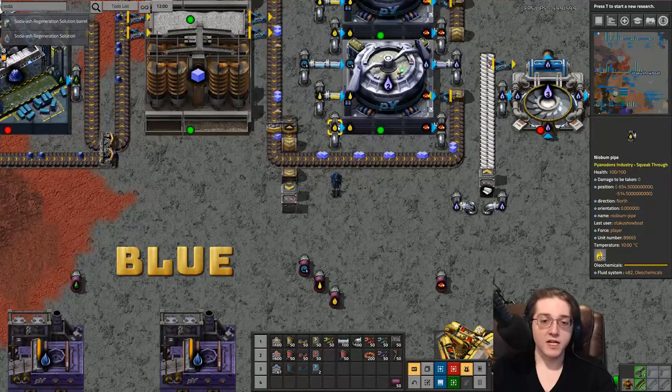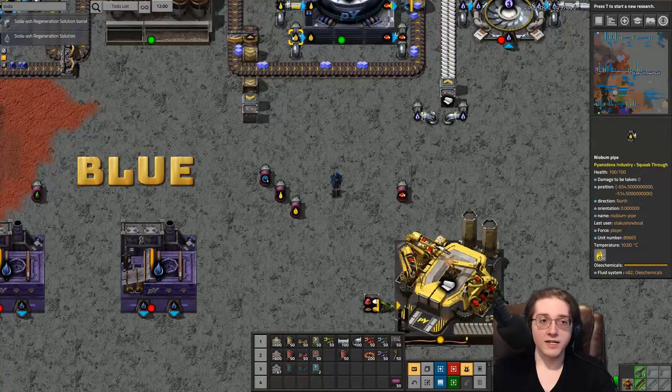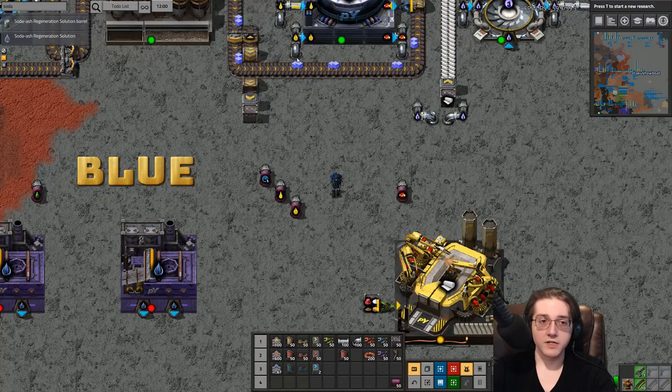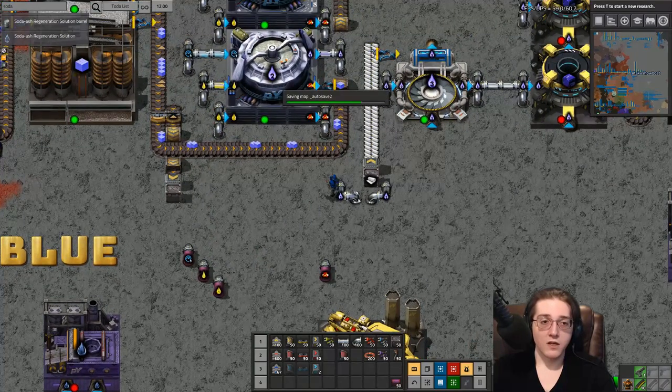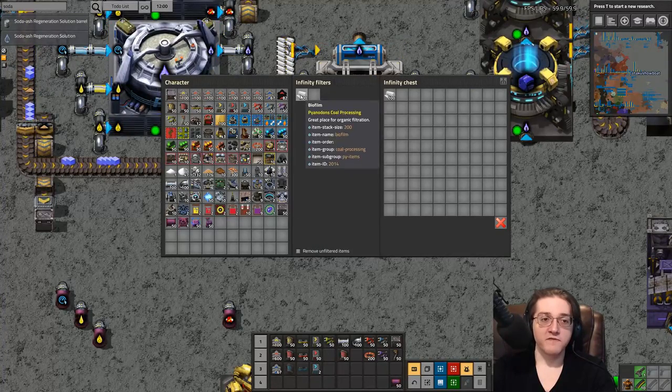We've already previously discussed oleochemicals in the iron and copper tutorials, so I won't go over that again — it is lard and nichrome. Those are the two things that go into that effectively. Then we get into pulp 2 and pulp 3.